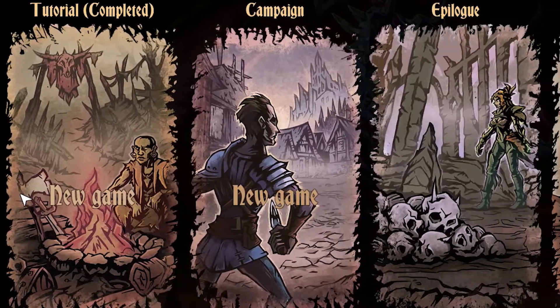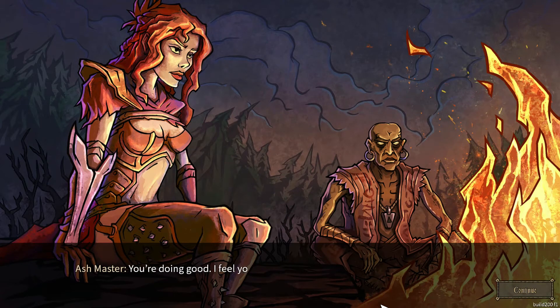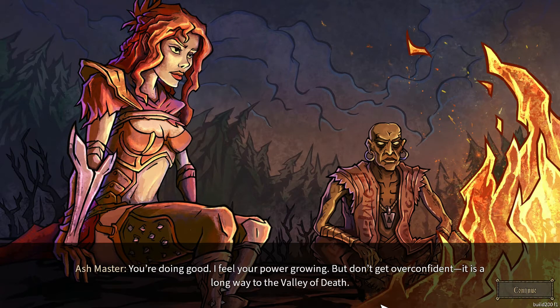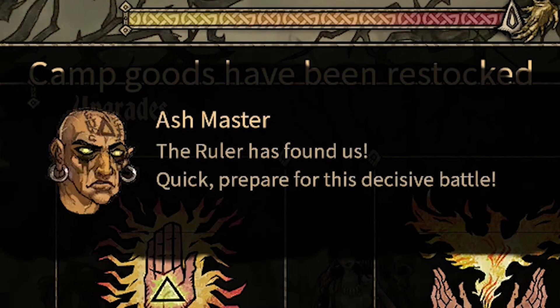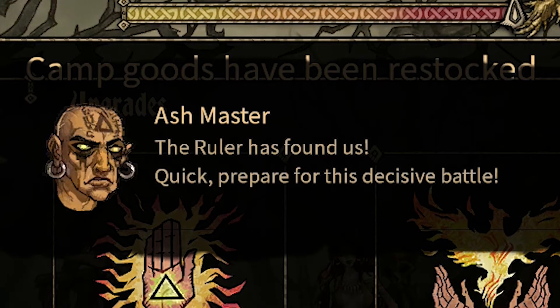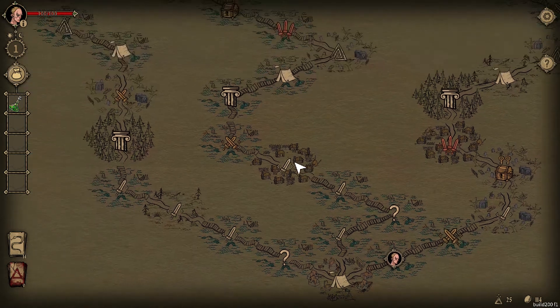Depending on what mode you chose at the beginning, some aspects of the game's progression are different. For example, if you play the campaign, you'll go from chapter to chapter, unlocking more story, and on each one you have a set amount of time to explore and get stronger before you find the chapter's boss. But in Badlands, you skip the story, choose a straight path instead of exploring, and reach a boss at the end of the line.